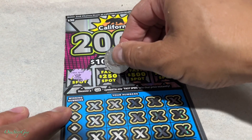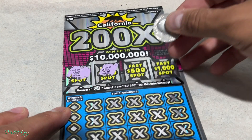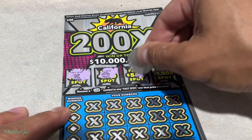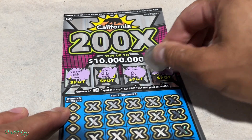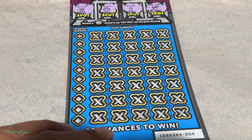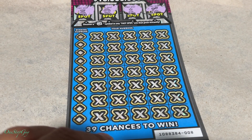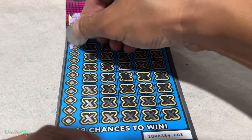Alright, we got a crown there — that's nothing. Rainbow. We got a star. And for the $1,000 spot, we got a necklace. So we got nothing there. Let's go ahead and play the middle part. Hopefully we'll get lucky.